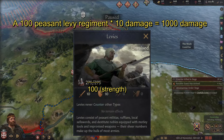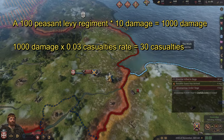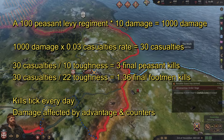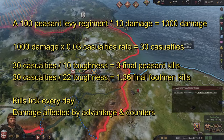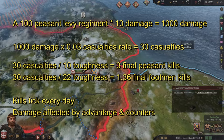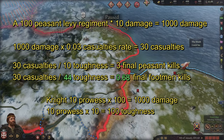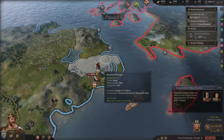Here's how damage is calculated. Using 100 peasant levy as an example: they have 100 strength dealing 10 damage each for 1,000 total damage. Multiply by the 0.03 casualty rate to get 30 casualties. Divide by enemy toughness — fighting enemy peasants with 10 toughness kills 3. If fighting armored footmen with 22 toughness, the peasants only kill 1.36. Armored footmen can be further buffed by buildings. A 10-prowess knight deals just as much damage as 100 peasants. So in the early game, good knights and men-at-arms are most important. You don't have to memorize the formula — just know that stacking as much damage as possible is key.